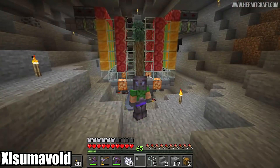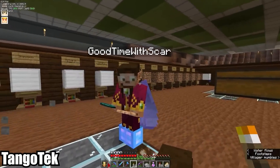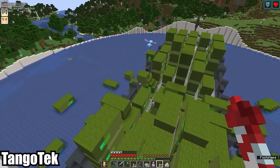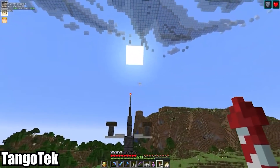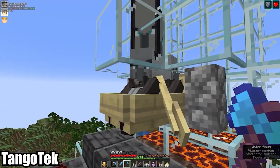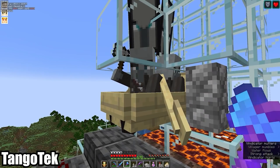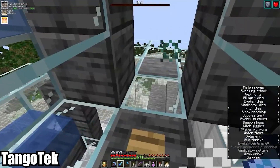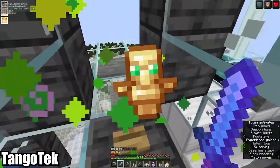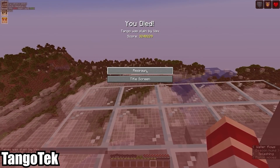As raid farms march victoriously over the server, TangoTech, Grian, and Scar decide to finally test out their one. Surprisingly, Scar's spawn-proofing doesn't fail them, but something sure fails Tango off of the thing, and his giblets are quickly ground up into the system. Scar expresses utmost confidence; Tango replies with a brimming confidence of his own — before promptly dying to a Vex. That went well.